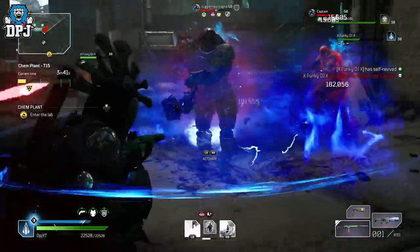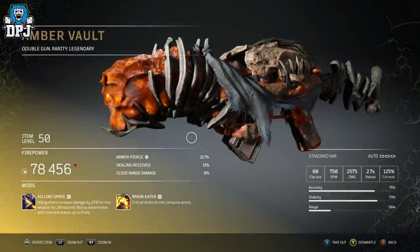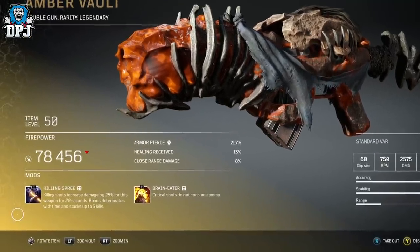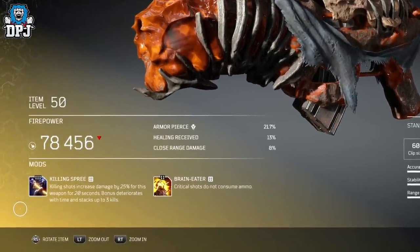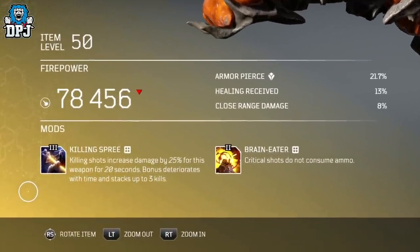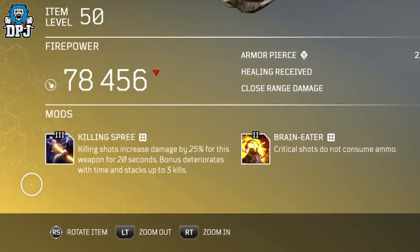So let's get into it and let's start with the Amber Vault. Like I said, this was stealth nerfed and reverted back, but within the demo prior to release, this was a much different weapon with its Killing Spree being much, much better than what we see in-game now. In the game right now, killing shots increase damage by 25% for this weapon for 20 seconds. The bonus deteriorates with time and stacks up to 3 kills. Great mod — one of the best in the game for sure.